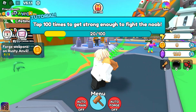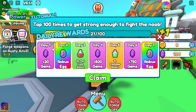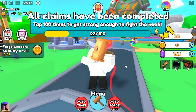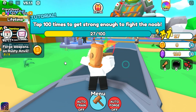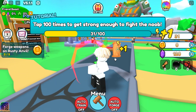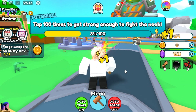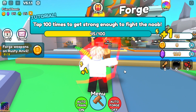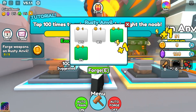There's a daily gift I can claim. Now I have 22 power and we can trade also. I think we can do auto train here - wow, that's nice. Let's go and train here.